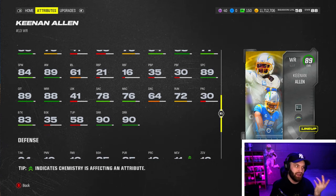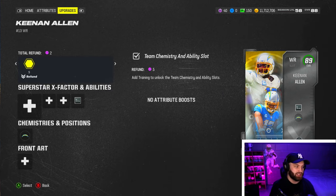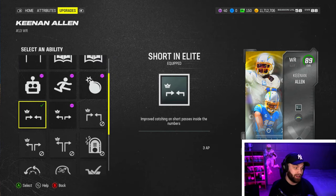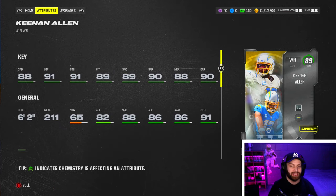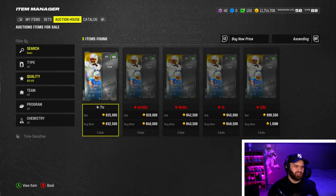He threw a touchdown in the previous game last week against the Vikings, so they gave him 78 short accuracy and 76 medium. I'm in the Philly playbook, so if we get a good lead I might try out the Philly Special and see if he can throw the ball. We're also going to use Short and Elite. He's the first wide receiver in the game to get Slot-O-Matic, so very good abilities on him.